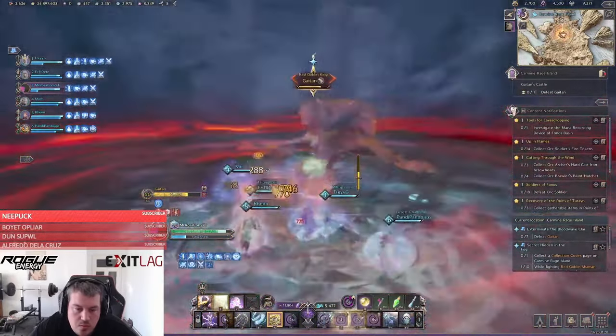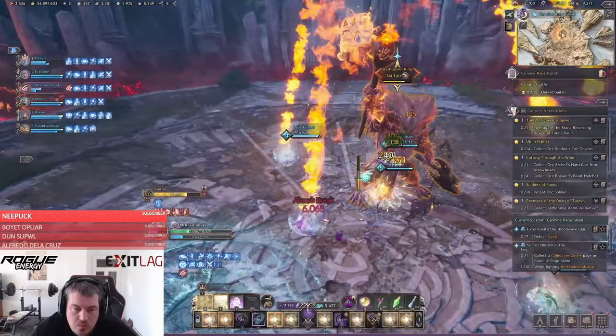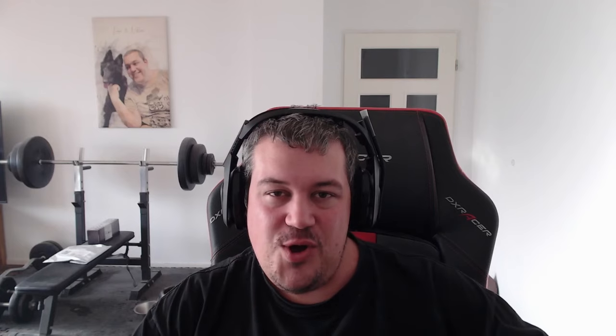It's a whirlwind attack where you have to go purposely into melee range to not take any damage. Good job — you have defeated Gaitan and can loot his chest for 450 dungeon tokens.